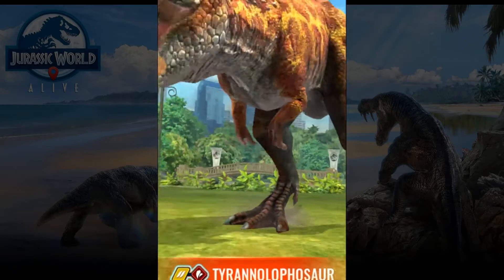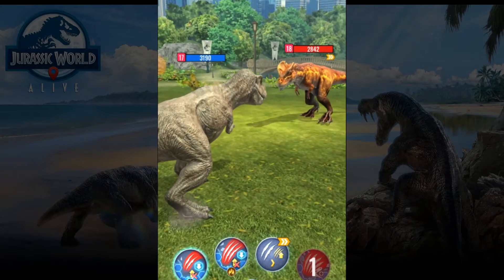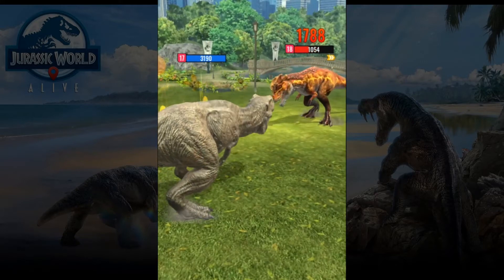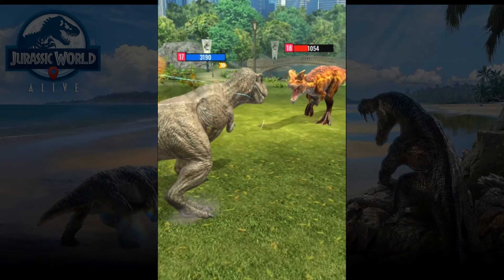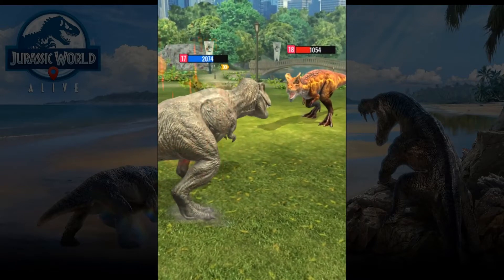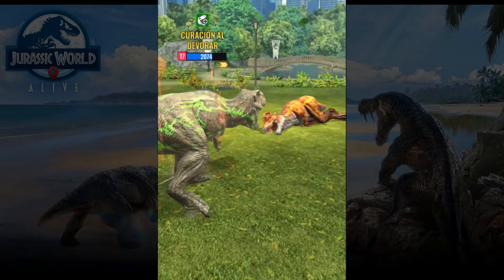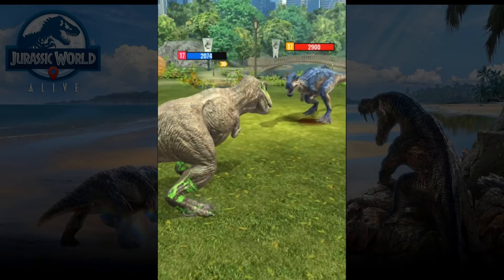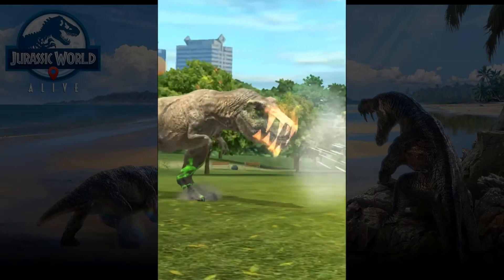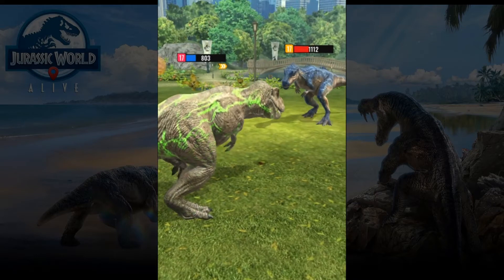Rexy again — okay, more stronger dinosaur. Let's go fast. Now we are faster. Hit first, not a lot of damage. We are going to use this big skill to kill it and recover health — that's important.